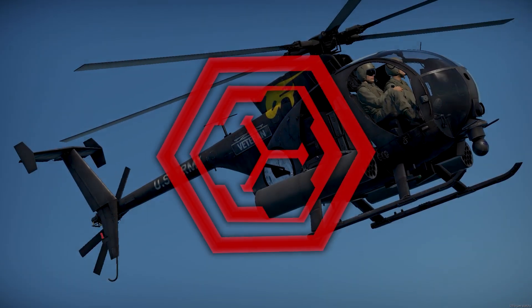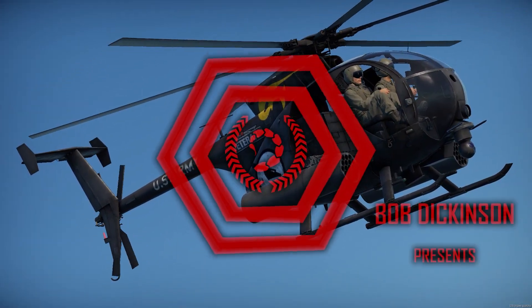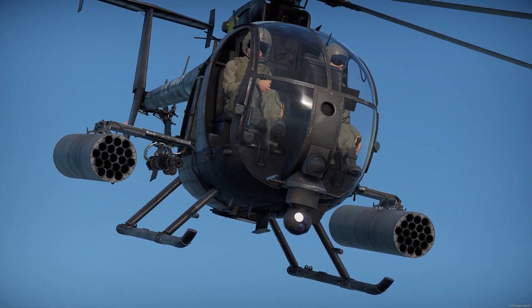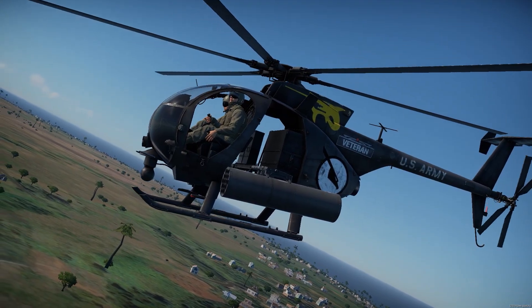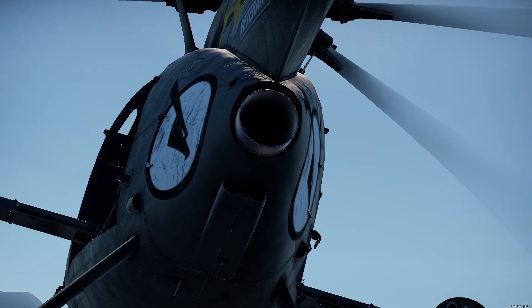The AH-6 Little Bird, also known as the Killer Egg. Rank 6 American Attack Helicopter with a battle rating of 10.0, introduced in the update Sky Guardians. It behaves like a scorpion — fast, quick, and if it sees a threat, it stings.